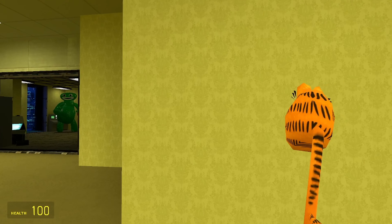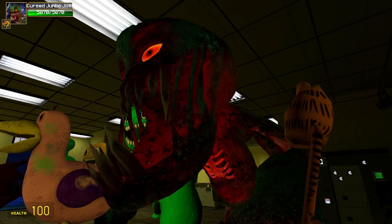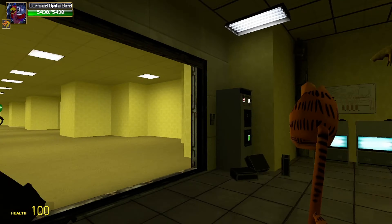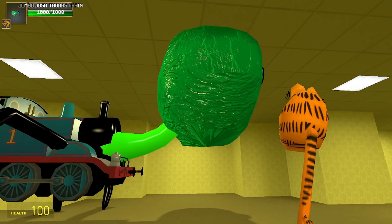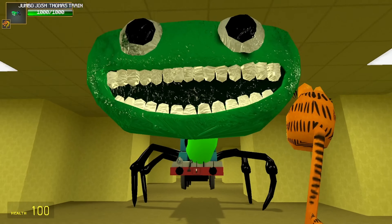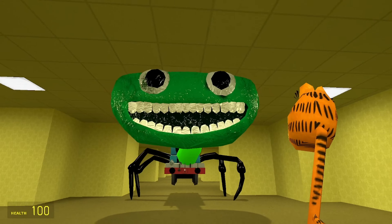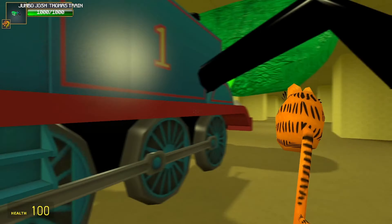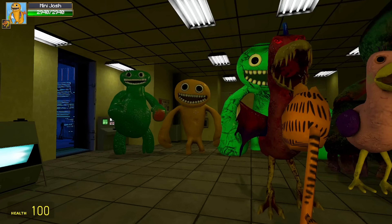I had never seen these next spots on play before, but these next spots are creepy. Look at this dude — look at his skeleton. First we have this dude right over here that was staring at me. We have Thomas, Jumbo Josh — what is his name again? Jumbo Josh Thomas Train. This is just an abomination — it's like a Thomas Train ripoff Jumbo Josh with spider legs.